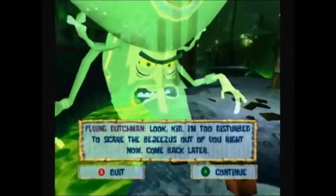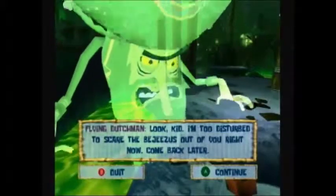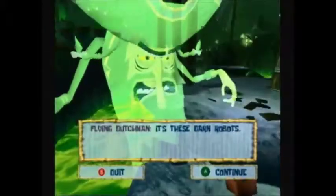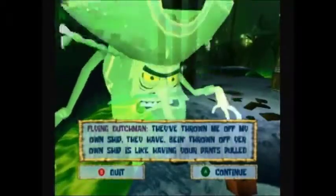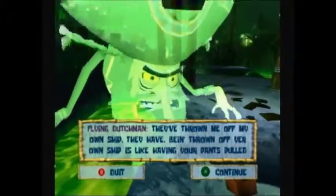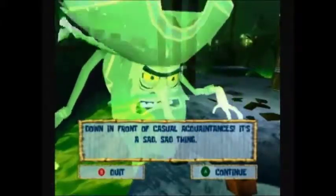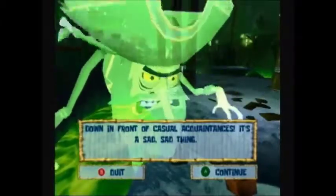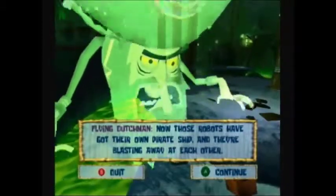Look kid, I'm too disturbed to scare the bejesus out of you right now. Come back later. What's the matter? It's these darn robots. They've thrown me off my own ship. Being thrown off your own ship is like having your pants pulled down in front of casual acquaintances. It's a sad, sad thing. Now those robots have got their own pirate ship and they're blasting away at each other.